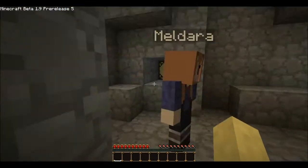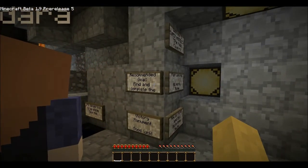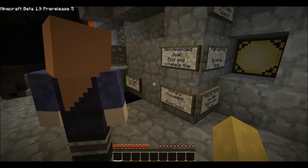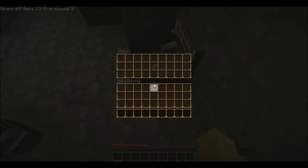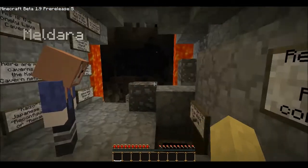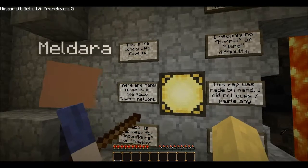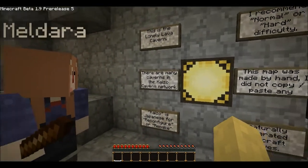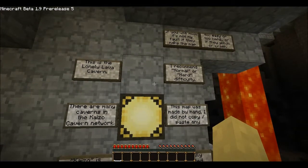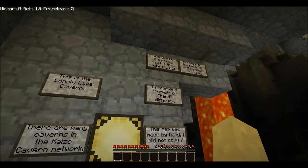I'm glad I saw that video where he was trapped in a box. Recommended goal: find and complete the victory monument. Good luck — it's dangerous to go alone, so take this. Look what it is — a stick! Right. This is the lonely lava cavern; there are many caverns in the Kaizo Cavern network. Kaizo is Japanese for 'reconfigure' or 'remake.' If you use mods it's not my fault if they make the map too hard — we don't have any mods on, and we're on normal difficulty.